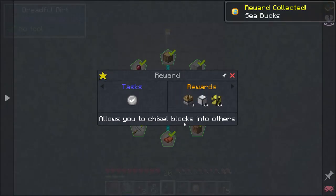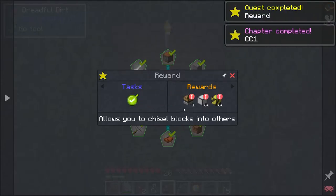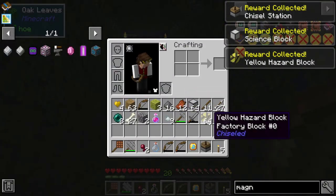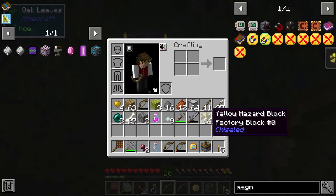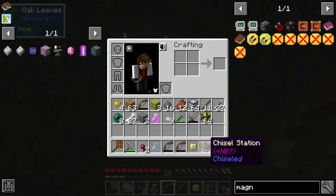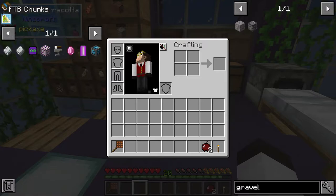There we go, we have all that. Let's click on this reward. It says it allows you to chisel blocks into others, so we basically get a chisel station—that's pretty cool. Let's grab all of those. We've got 64 yellow hazard blocks, which is pretty nice, we also have 64 science blocks, and we have a chisel station. Like a bunch of chiseling options. Now that we've got that done, we're going to get back to some quests.